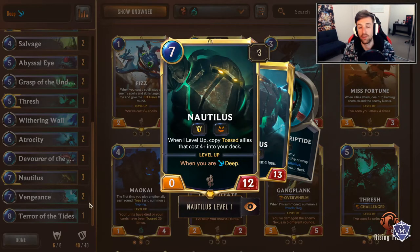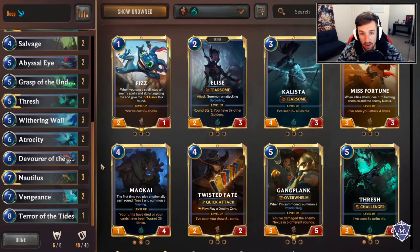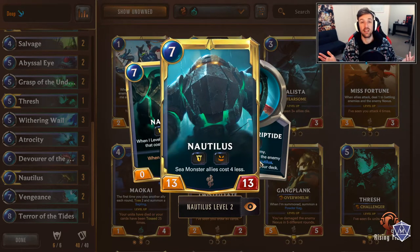For any player that doesn't understand Nautilus and what happens: he's a mechanic that revolves heavily around deep. When you have 15 cards left in your deck, you get the deep mechanic opened up, which results in a whole bunch of different things. The most common stuff you're going to see is a deep deck running sea monsters who all get buffed up from the effect. Nautilus itself gets deep and that's how he levels up. Monster allies cost four less, allowing you to be a control deck that flows into a late game and just annihilates your opponent with huge creatures from the depths.